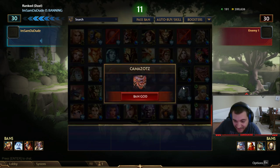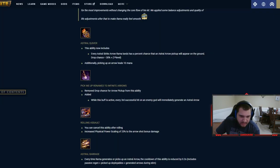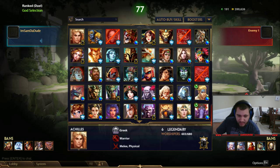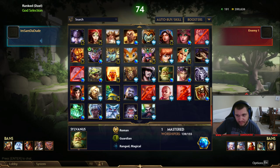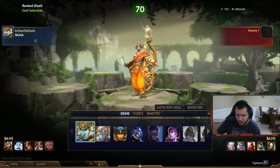A lot of people need his alt. And his two - 'remove drop chance for arrow pickup from this ability and added: while the buff is active, every third successful hit on an enemy god will immediately generate an Astral Arrow.' I didn't even read that part, but now when you're using Infinite Arrows - I believe that's his two - every third auto attack generates an arrow.